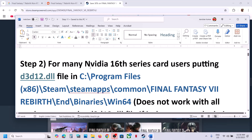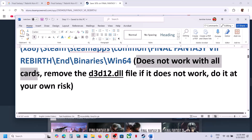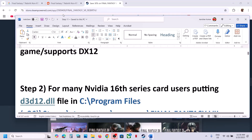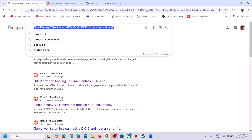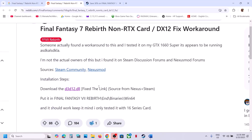For many NVIDIA 16 series card users, placing a D3D12.dll file in a specific location has worked. It does not work with all cards, and if it does not work you can remove it — do this at your own risk. Search for 'Final Fantasy 7 Rebirth' along with 'reddit' in Google, go to the Reddit page, and find the D3D12.dll fix. This has worked for 16 series cards, so you can try it.